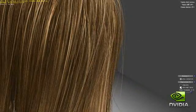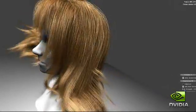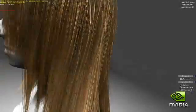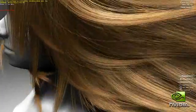In this demo, a character's hair is fully simulated, created, and rendered on the GPU using a combination of hardware tessellation, geometry shading, and compute. Add the force of wind and the hair moves naturally.